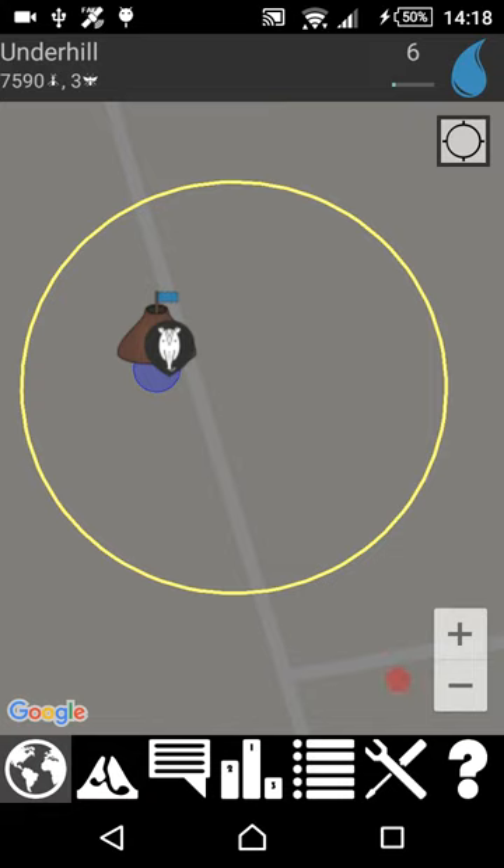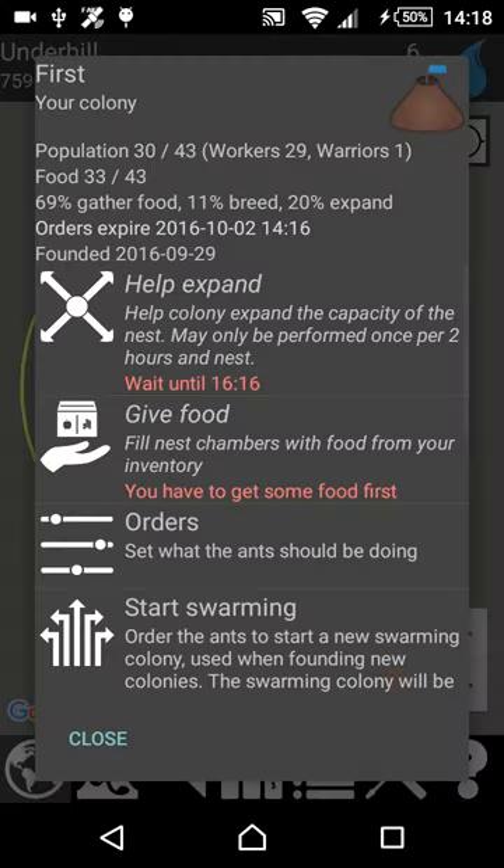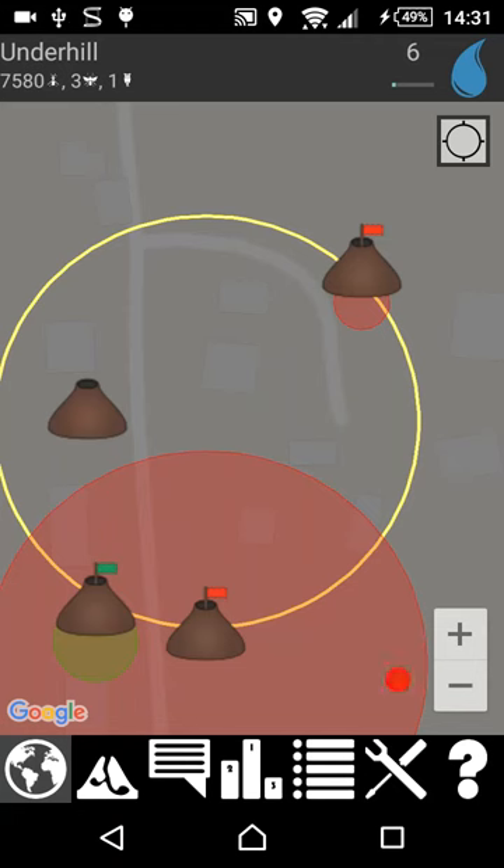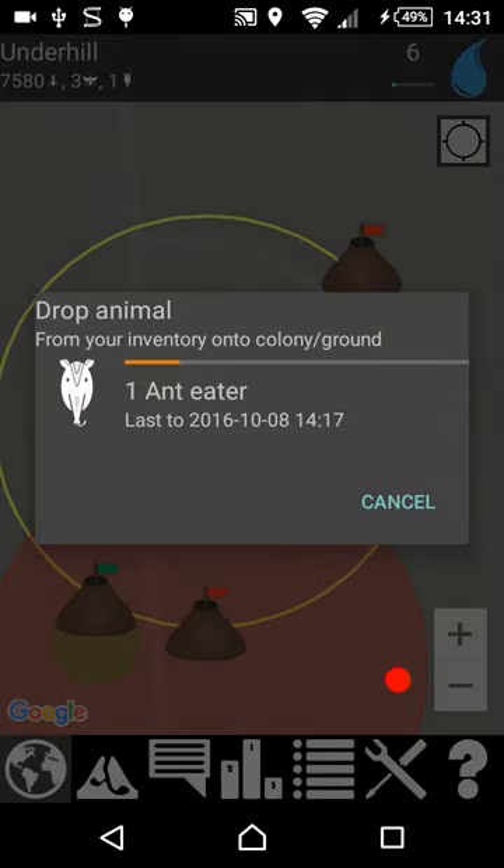Sometimes your colonies will be attacked by anteaters and other animals. Then you pick them up and drop them at one of your enemies.